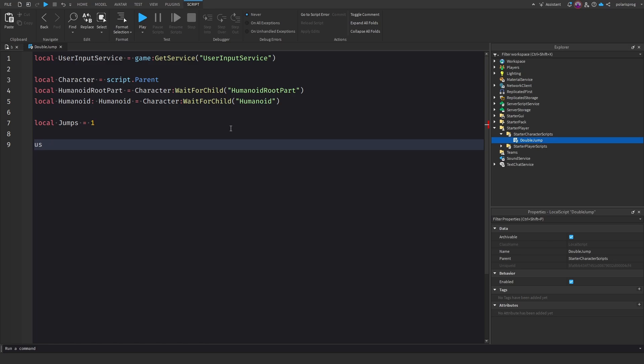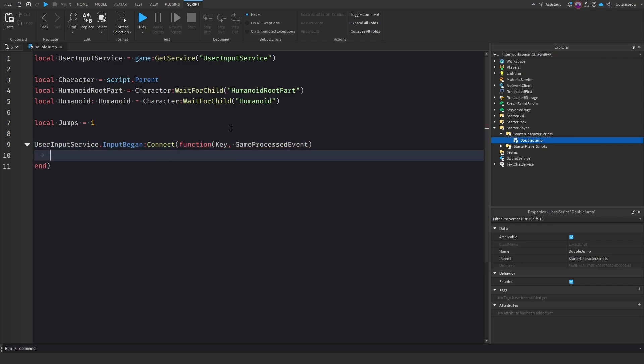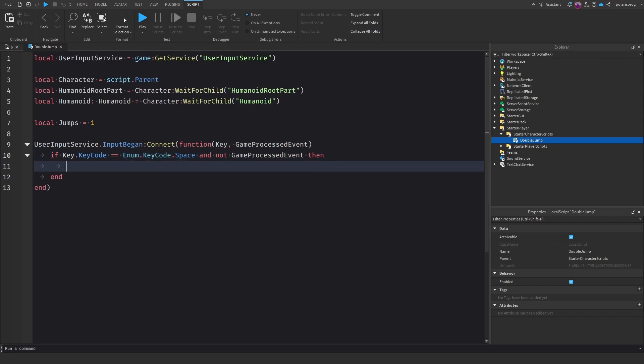Now we do UserInputService.InputBegan:Connect(function), taking two arguments: the key and gameProcessedEvent. We check if key.KeyCode equals Enum.KeyCode.Space and not gameProcessedEvent. The gameProcessedEvent check makes it so that when you're typing in the chat and you press space, it will not activate the double jump.